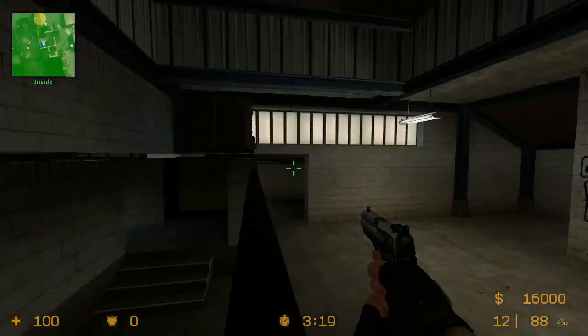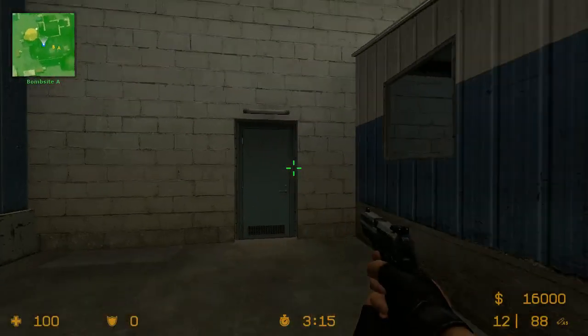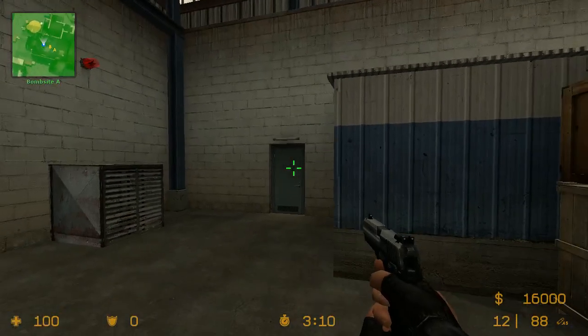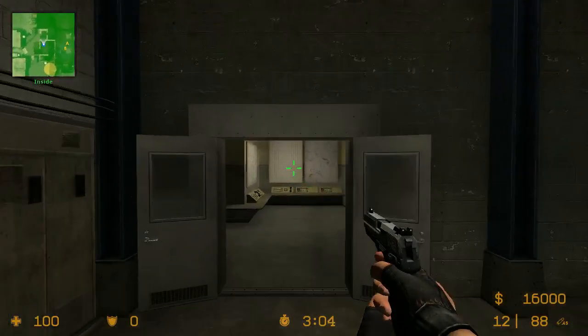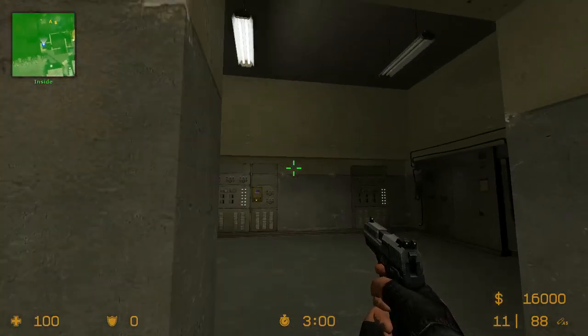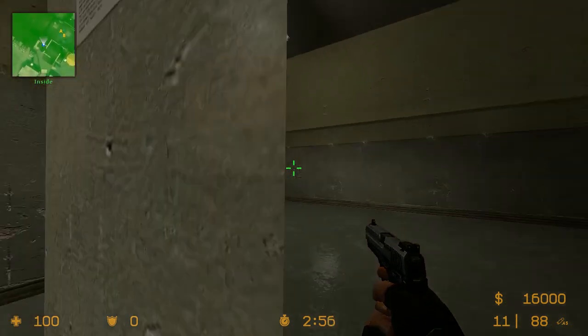Now we're going to go into Lobby. This is Lobby. This is Squeaky Room. Squeaky Door, Squeaky Room. So as a terrorist you would say 'I'm in Squeaky Room,' and as a CT you'd say 'I'm watching Squeaky Door.' This is Lobby. This is Ladder to Roof. This is Radio Room, because there's a bunch of radios here. And this is Control Room, because these look like control handles. Radio Room, Control Room.